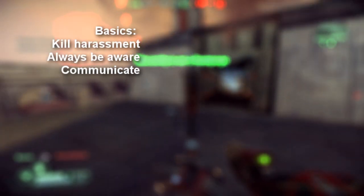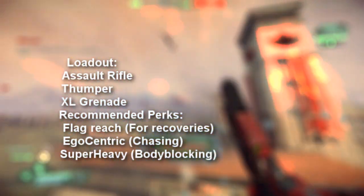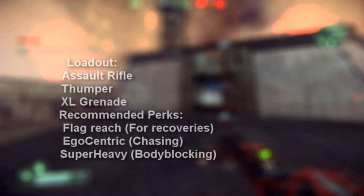On defence you have two major concerns: cappers and disruption. A capper is going to try and take your flag, and the disruption will do everything they can to make it easier. So you need to always be aware of when the enemy begins an attack. Coordinate with your team to make sure no cappers sneak up on you. Try to coordinate people to fight off the harassment and people to stay on the flag — this should optimise your chance of stopping the cappers.